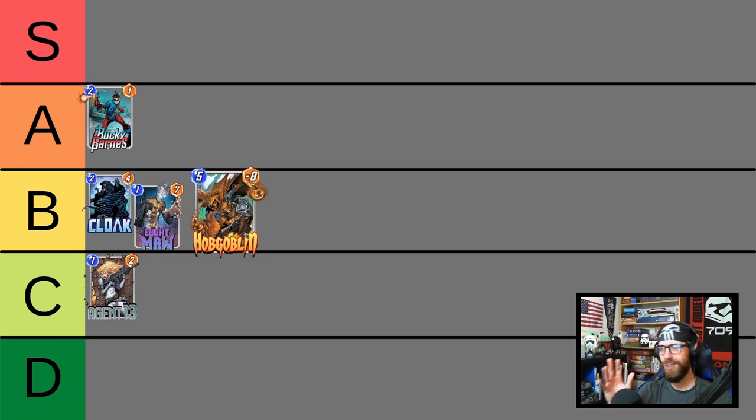Because of how dangerous he is and the potential of backfiring on you, I'm putting him into the B tier. He gets much better if you can synergize something like Spider-Man or Daredevil to ensure he's going to an open location. But at that point, if you're investing in another entire card just to put negative 8 on the opponent, there's probably something better you could be doing. He does currently live in the Destroyer archetype, which is arguably the most powerful deck in the Pool 3 meta right now, so you'll see a lot of Hobgoblin once you break into Pool 3.